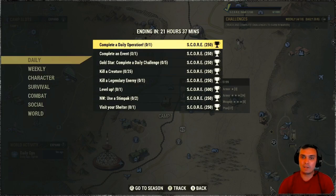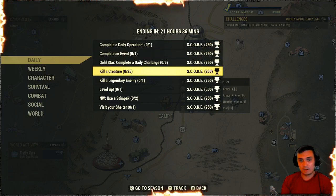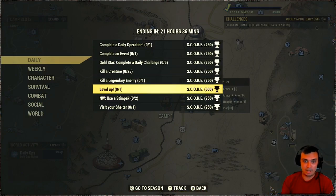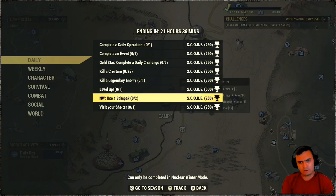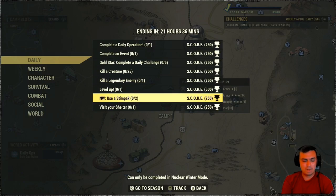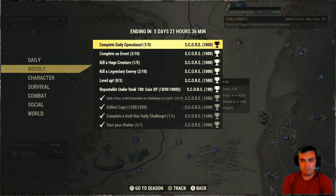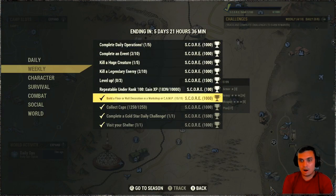Let's get into the challenges. For the dailies we got: complete a daily operation, complete an event — gold star — complete five, kill a creature 25 times, kill a legendary enemy, level up, use Nuclear Winter. Wait, when are they taking down Nuclear Winter? Maybe I have time to skyrocket myself to rank 100 after all — I'm like rank 80-something. Maybe once I'm done with Season 5 I'll do some live streams on Nuclear Winter. Visit your shelter — that's all pretty simple.